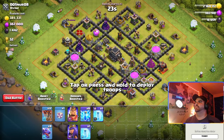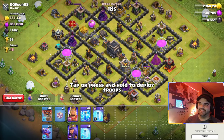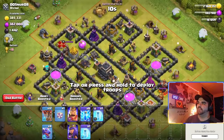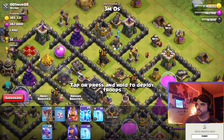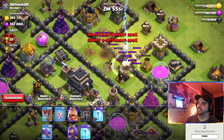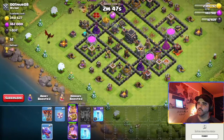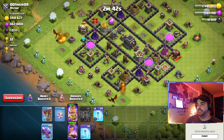Okay, this is perfect — a Town Hall 9 with a decent layout, Scattershots are inside, and the Queen and King are in somewhat decent positions. The number one thing when looking at a good base is the sweeper location. In this case the sweepers are in terrible positions, so we're going to lightning out the air defenses on this bottom side and the Scattershot and air defense at the same time.